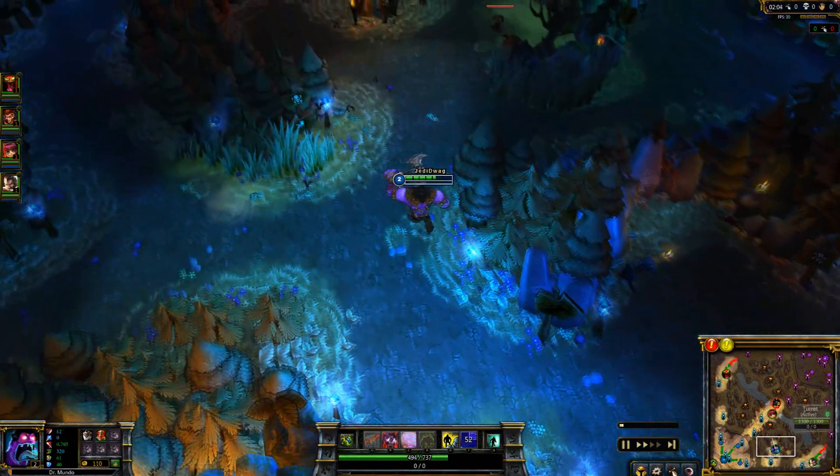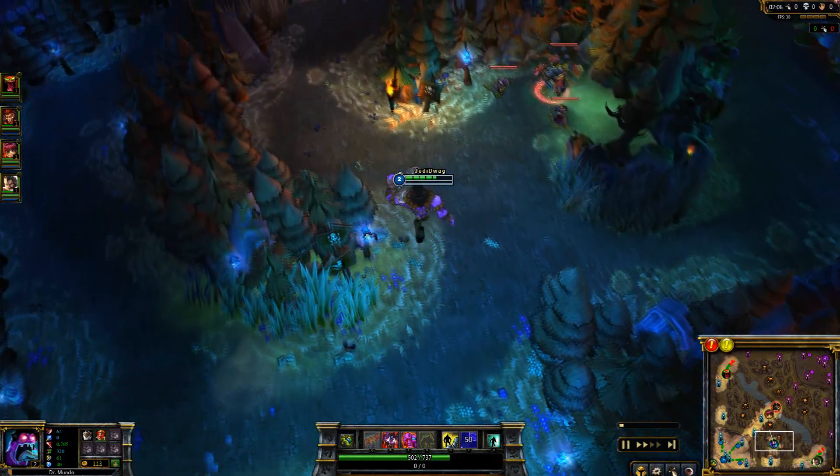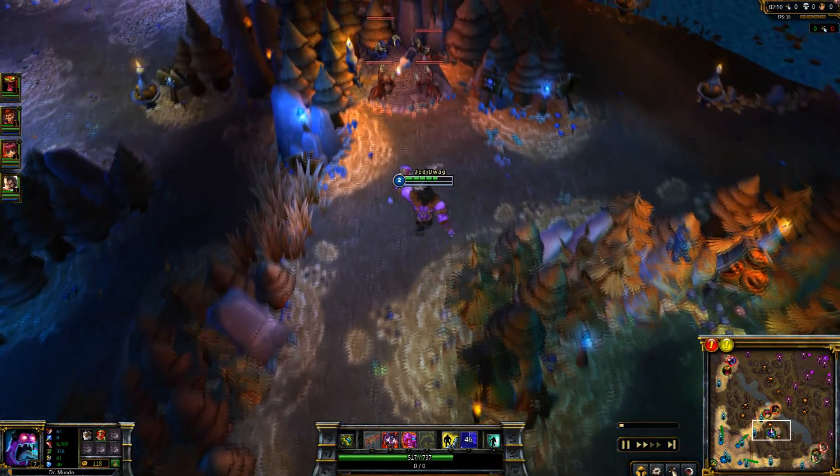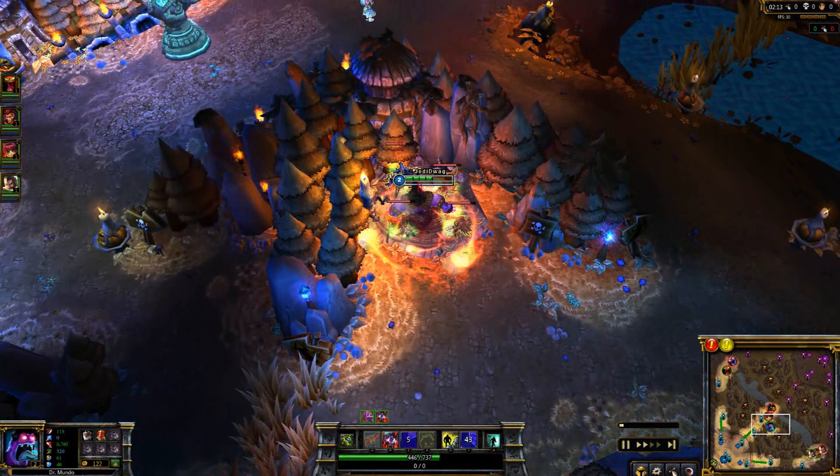Next point's in W — go to the wraiths. Notice how I have not used any of my health pots yet. Don't use your health pots until after the wraiths, because that way you maximize damage on your E by having missing HP.